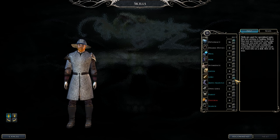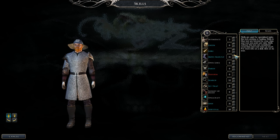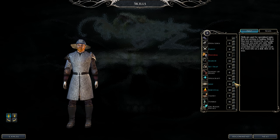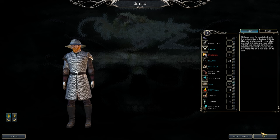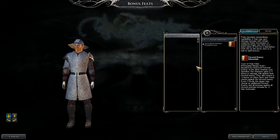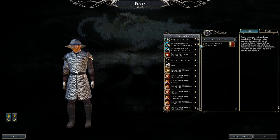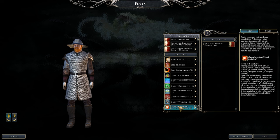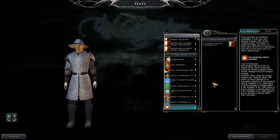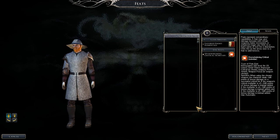This is the last time to do cross-class skills. Put points into class skills and work on maxing the top four to 33. For the final Favorite Enemy, pick Elementals — they're really common. The next feat is optional: Overwhelming Critical is good, Epic Prowess is nice, Power Critical is good, or you can get a dinosaur companion. I like picking Overwhelming Critical — it won't affect undead since they're immune to critical hits, but non-undead will be destroyed by it.